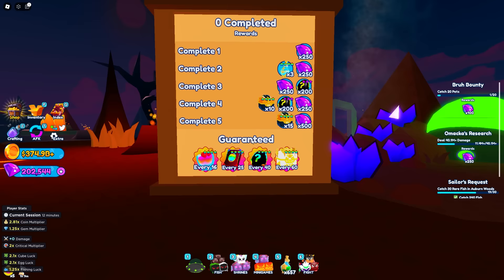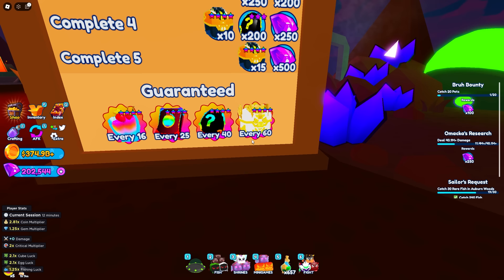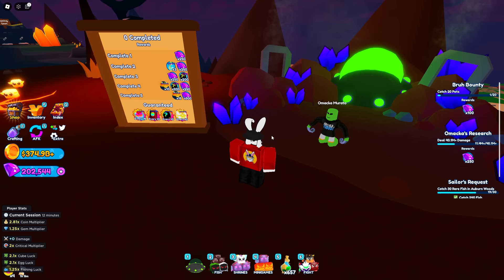Before we do that, there is one more thing I want to squeeze in. Once you've completed all 30 quests, the question is: what is next? In case you're curious, this board is going to pop up — every 16 quests you will receive a prismatic sundae, every 25 a prismatic tome, every 40 a prismatic egg, and then every 60 you will receive another free perfect cube.